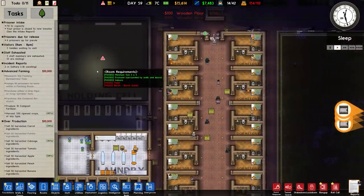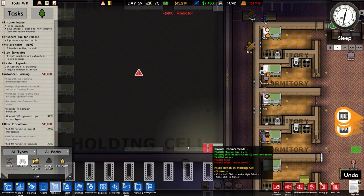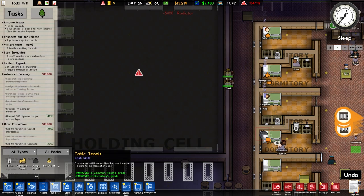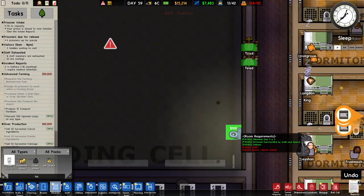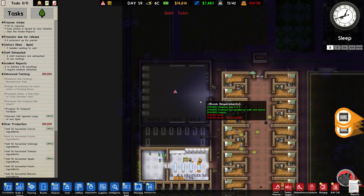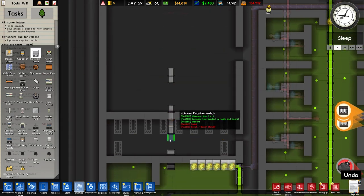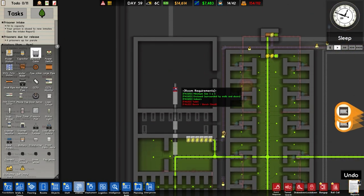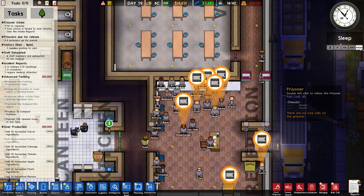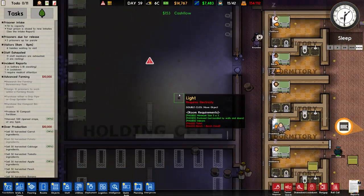We need a radiator in the corners - one, two - and then some toilets. Hopefully that will suffice; naturally we'll have to connect those up. I'll wait until workers do the other stuff. Because that is now a holding cell, I'm hoping these prisoners will be taken to it.